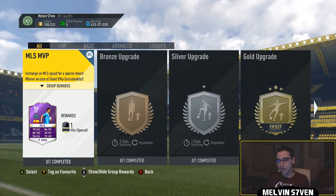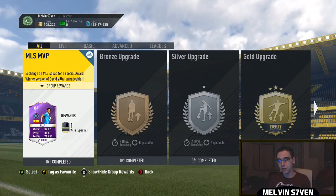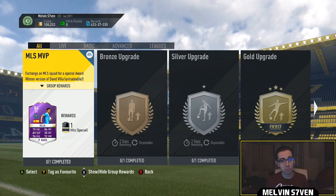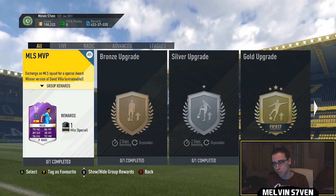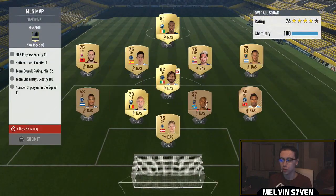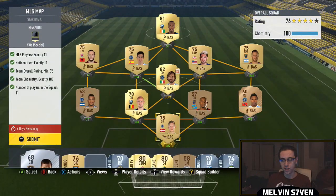What up, Melvin7 here. Today EA have dropped a very good SBC, although it is very expensive. I was in uni and I don't know when they dropped this — maybe around 4 — but I am back. I'm uploading this as soon as possible. It's for an 84-rated David Villa.